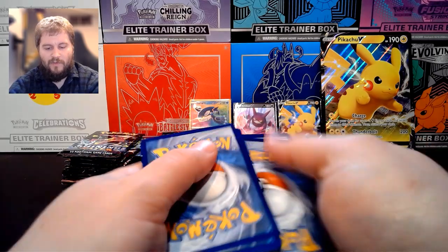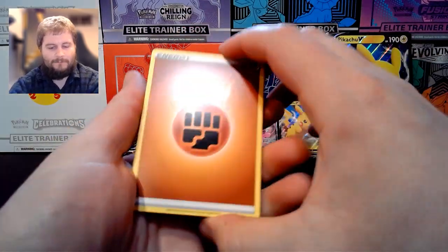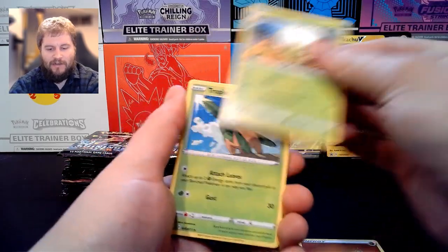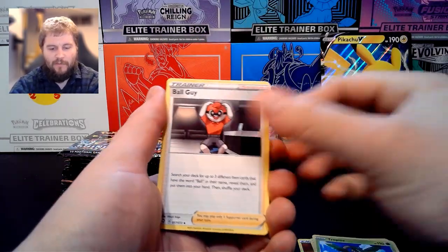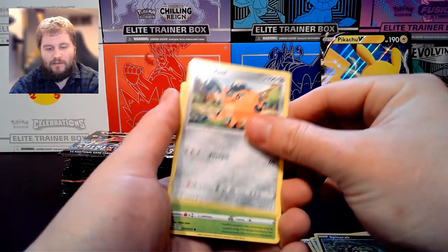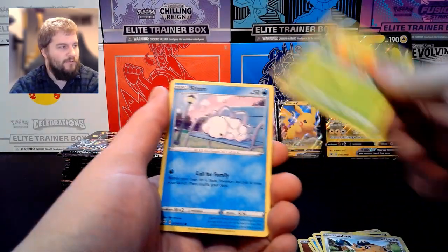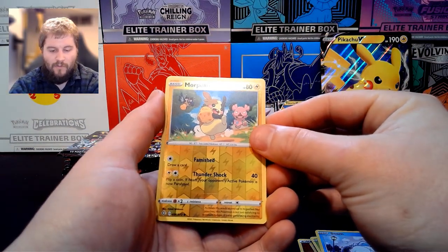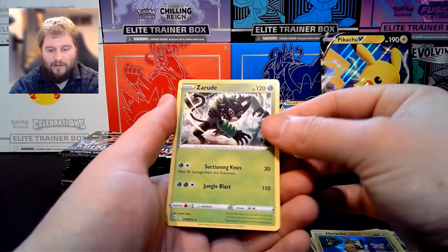Always curious how people end up finding the channel. We have Fighting Energy, Eldegoss, Tropius, Ball Guy, Chewtle, Spinarak, Cufant, Gossifleur, Snom, Reverse Holo Morpeko, and a Zarude.